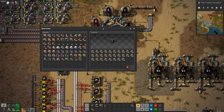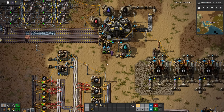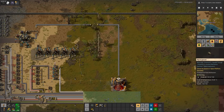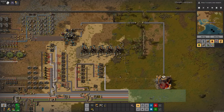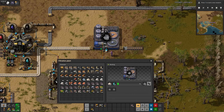Our pulverizer is making a lot of rare metals, and there isn't really anything we can do with them at the moment, so hopefully we don't run out of storage space. More bus expansion later. We can use the water from the refineries to make quartz, so we'll need to bring the sand from the crusher all the way over here, but it's not too far. And now we have quartz.